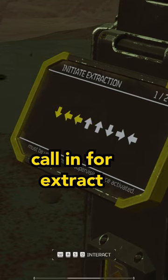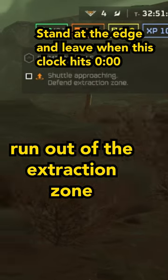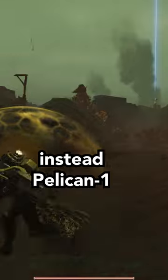The trick here is to call in for extract, but just when it arrives, you need to run out of the extraction zone. This won't trigger the usual out-of-bounds warning.